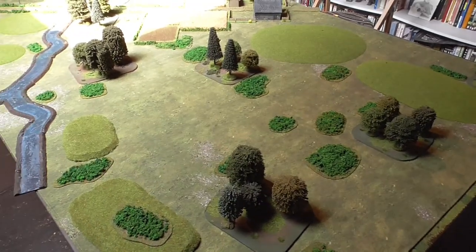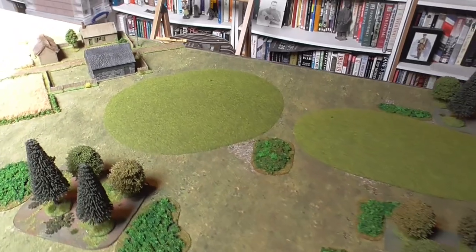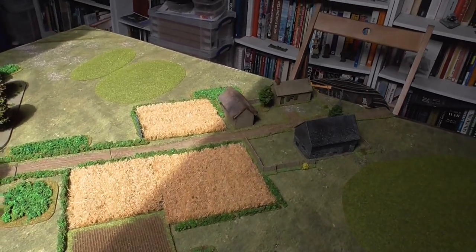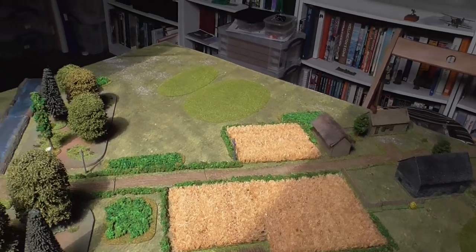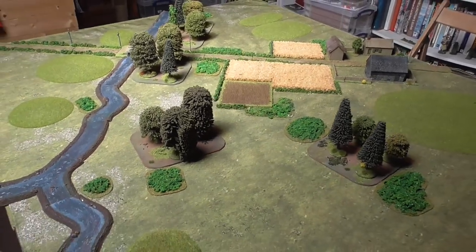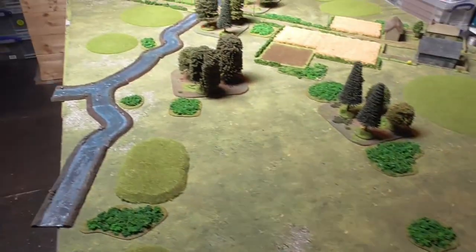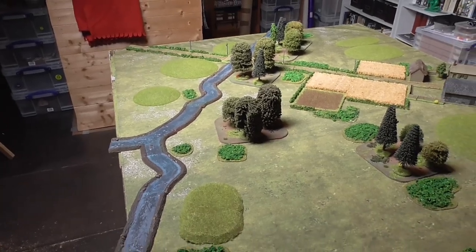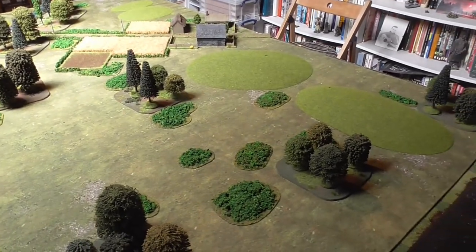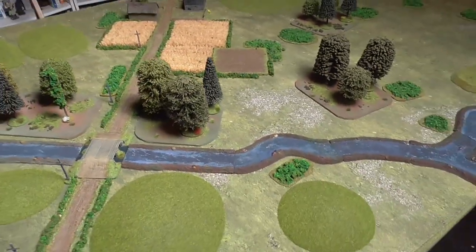I've done my best to emulate the area of the Seelow Heights east of Berlin. We've got a ridge across the back where the Germans are defending, a small hamlet, a little farm as an urban area — a built-up area in the rules — and some small field areas too. It's agricultural land with a couple of trees and some scrub to create tactical bands. I've also added a river just to break up the table a little bit.